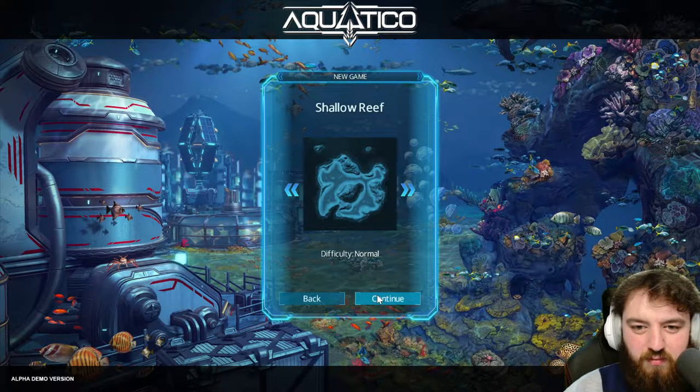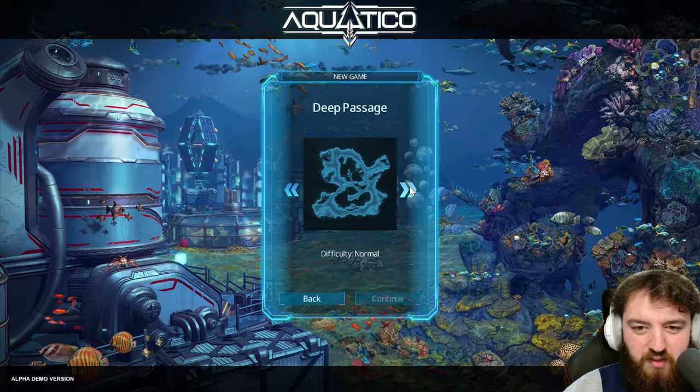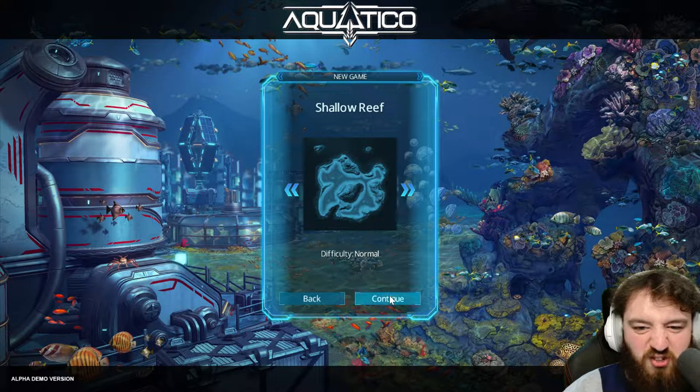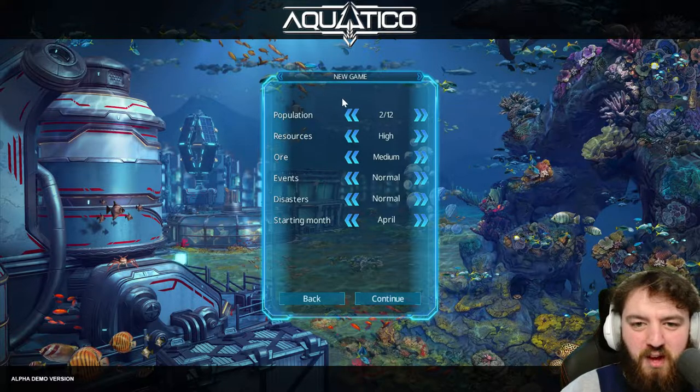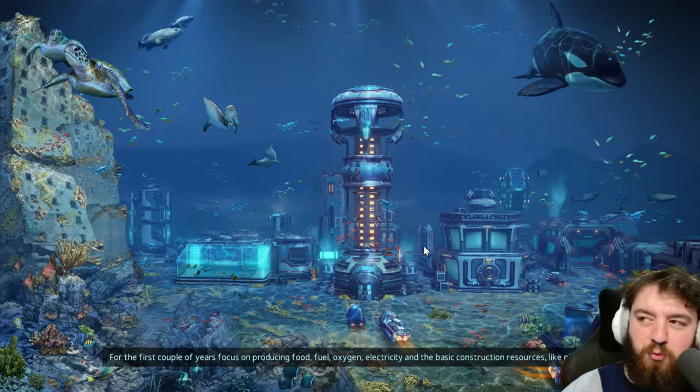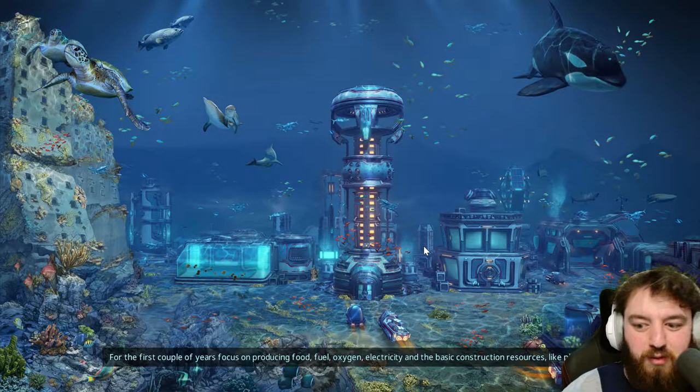Let's go — Shallow Wreath or Wasteland, Deep Passage. Just Shallow Wreath, let's go. As for all these settings, I just leave them as is. I don't know if the starting month makes much of a difference. I suppose in the winter it gets colder, so that's something to just bear in mind.